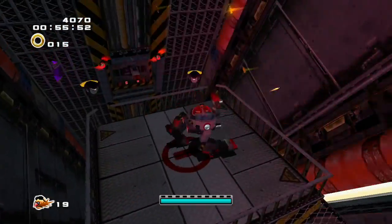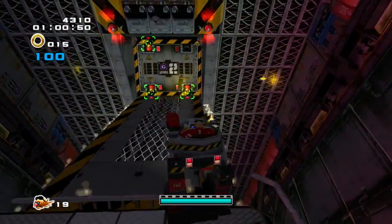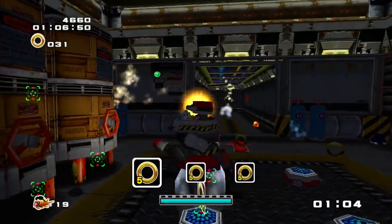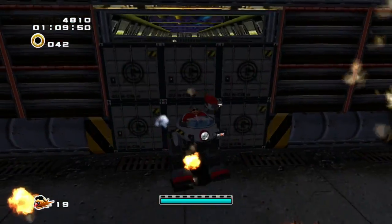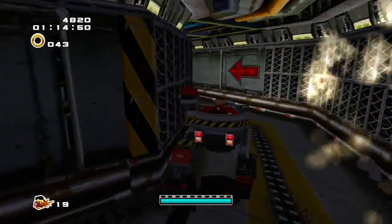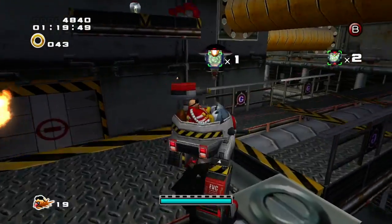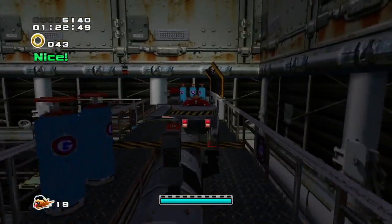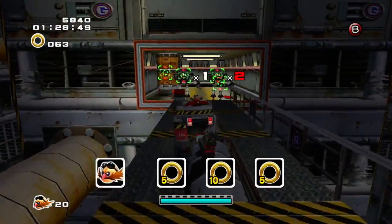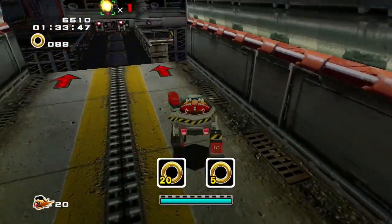So this is Eggman's first level. It's very reminiscent of Prison Lane in overall structure, but we have the unique gimmick of having doors. You got a wall, but you can see a power-up back there that we cannot access — keep that in mind for the future. For the shooting levels, Dr. Eggman definitely has an edge over Tails because the mechs are just better placed.